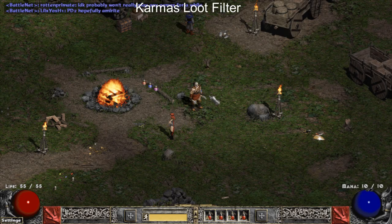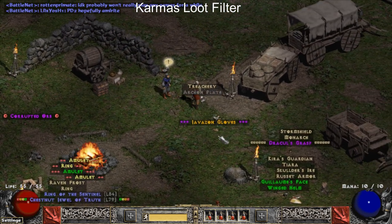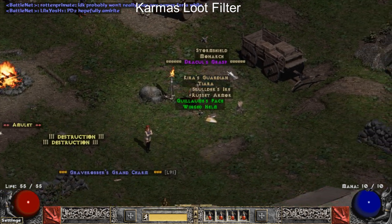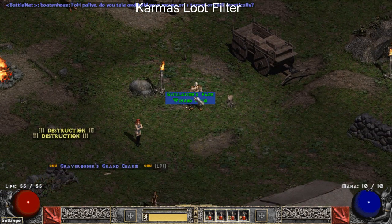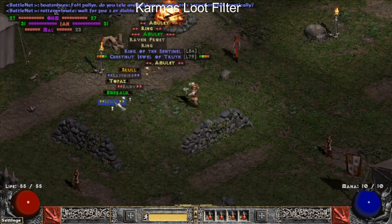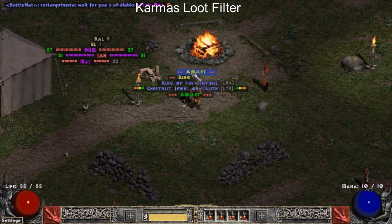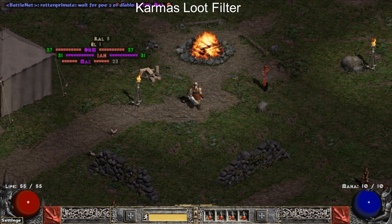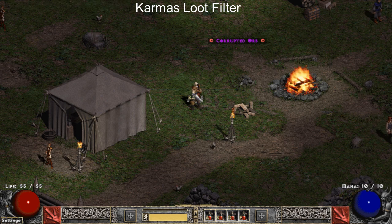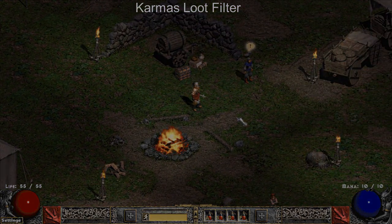Next up we have Karma's loot filter. Karma's does a very good job of bringing visibility to high runes and jewelry. It points out the good unique items, it points out the good blue items, has good visibility on keys and charms, good visibility on gems, it has an extremely unique potions icon that I really like, and overall it is good for everyone and very colorful.